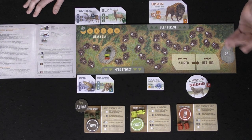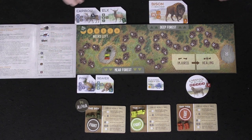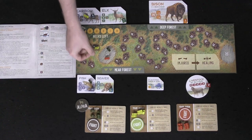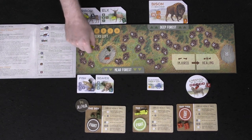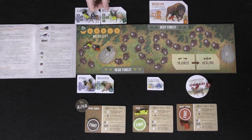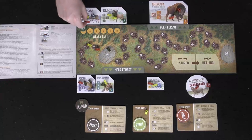There are five phases in the game: Stock, Dominance, Chase, Resolve, and Advance. During the Stock phase, players go in clockwise order placing wolves onto either the lower near forest animals, scavenge, livestock area, or the deep forest area. When you place in the deep forest, you spend a food. The alpha goes first — say they go on the fish area, which is free. The next player goes to caribou, costing a food, and so on in a circle until everything has been placed.